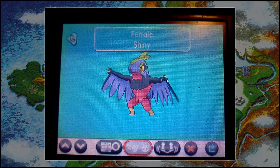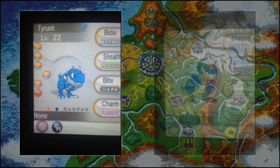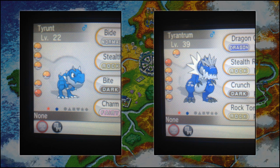Next up we have probably the best shiny I've seen so far, which is a Shiny Tyrunt. Instead of being a brown colour it's now a sea blue colour — almost bright blue, but a sea blue, let's say. Looks awesome, blue and grey. Then we also have a Shiny Tyrantrum, which is again a blue colour with grey highlights and claws, and a white sort of mane or collar, which looks pretty damn awesome.